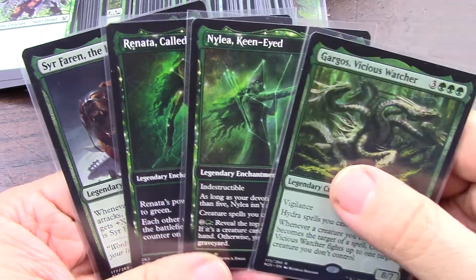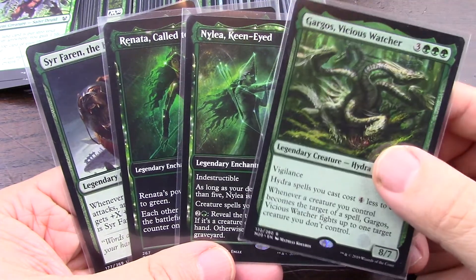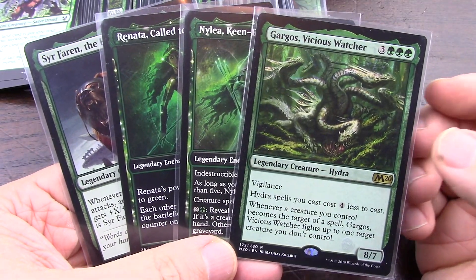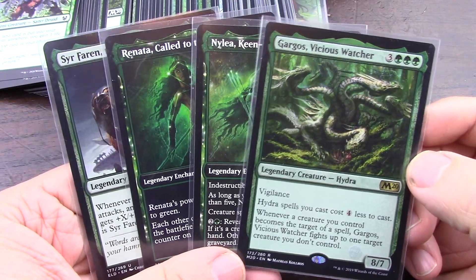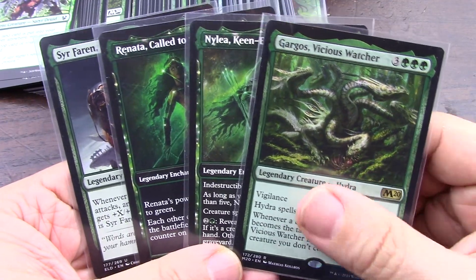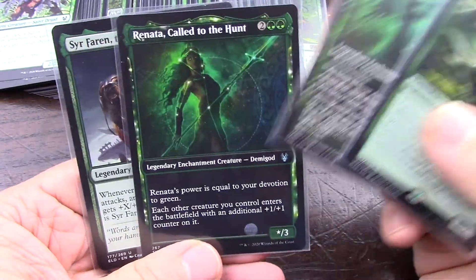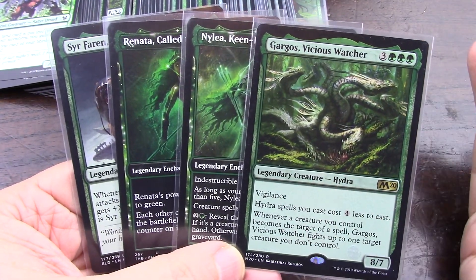I've been doing a lot of Yu-Gi-Oh for the last month, and that'll probably continue for at least the next month, but I will weave Magic back in. I want to do devotion, so I'm going to do devotion to green for selection one.